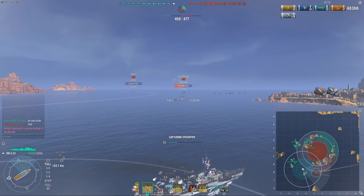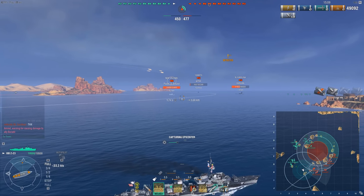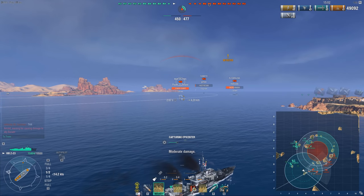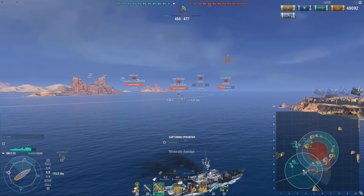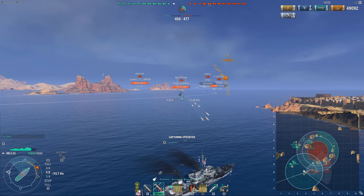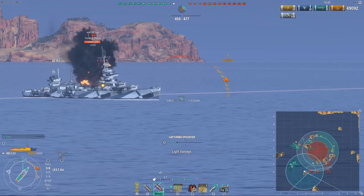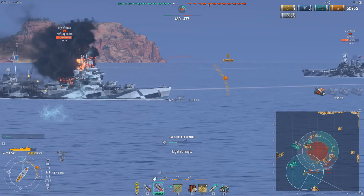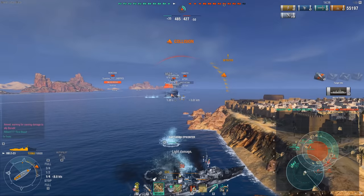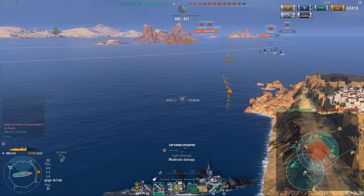Gun-wise, I'm already starting some fires. I'm being radared by the New Orleans — I switched to AP, waiting to see if he gives me broadside. He's still angled so I'm bouncing, slowing down. If he keeps showing this much broadside he'll get wrecked by my battleships, so I'm not panicking. There we go, he's turning — that was a 5k volley, then a 9k volley. Around 14k damage total with the AP.